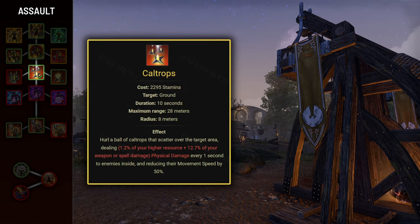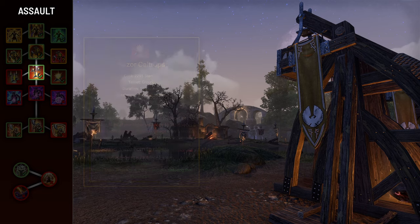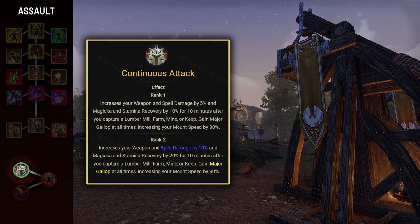Next skill is Caltrops, which places an 8-meter AoE dealing damage and slowing enemies inside by 50%. The Razor Caltrops morph applies Major Breach to all enemies inside, reducing their armor by almost 6000 and providing around a 13% damage increase — extremely good for trash fights. And the last useful skill from the Assault line is Warhorn, the ultimate you'll be using most of the time. It costs 250 ultimate and applies a buff to you and all allies within 20 meters, increasing max stamina and max magicka by 10%, translating to roughly 300 weapon and spell damage. The Aggressive Horn morph also provides Major Force for 10 seconds, increasing allies' critical damage done by 20% — a massive boost to group DPS.